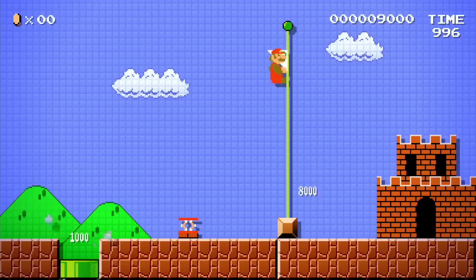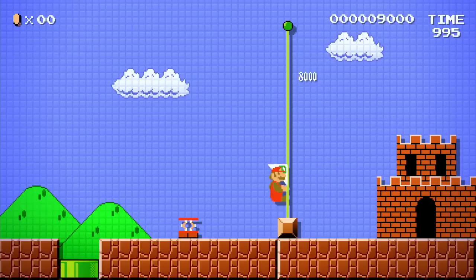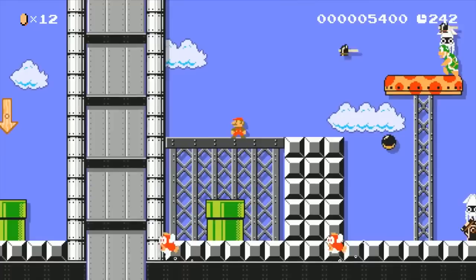When the level is completed in the video, it shows an interesting ending instead of the final version's simple course clear screen. While this ending is playing, the timer also doesn't stop to give the player points for the time remaining, like in the final game. And though the text "TIME" shown in the demo is accurate with the original NES game, the final version of Super Mario Maker actually uses a clock icon instead of the actual word.